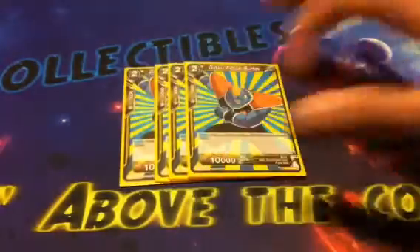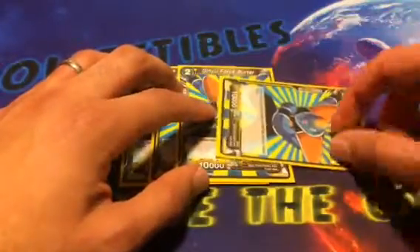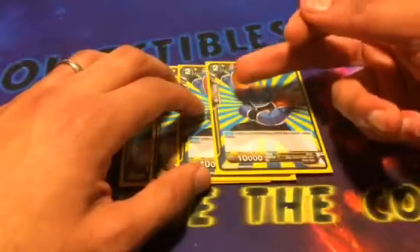Next is four of probably my favorite Ginyu Force card in here — Burder. The reason why is because when this card attacks, it stands itself, which means it can attack, serve whatever purpose it's going to serve, and then proceed to be combo fodder, which I really like.